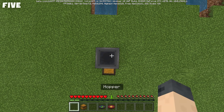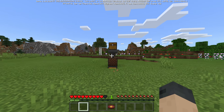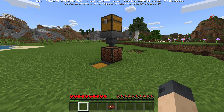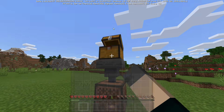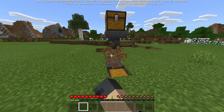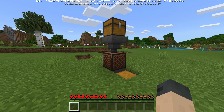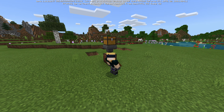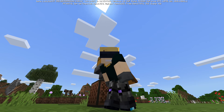People usually clown on Bedrock Edition, but this one is really cool. With a jukebox and a hopper, if you put a music disc in the chest on top, it drops into the jukebox and starts playing automatically. On Java Edition that doesn't work, but on Bedrock Edition hoppers can actually drop discs into jukeboxes and pull them out when they're done playing. With a bit of hoppers and some redstone expertise, you could set up a machine that continuously loops a music disc — definitely cool for a while.